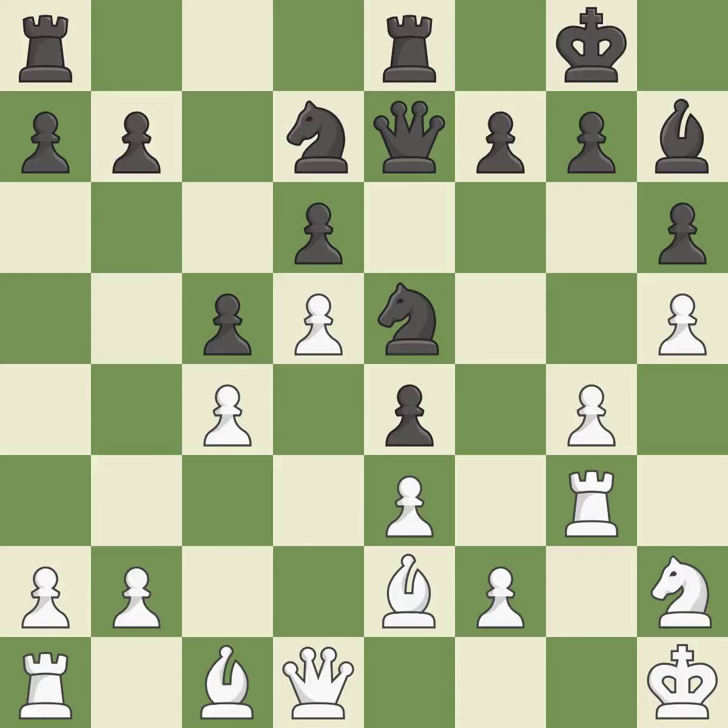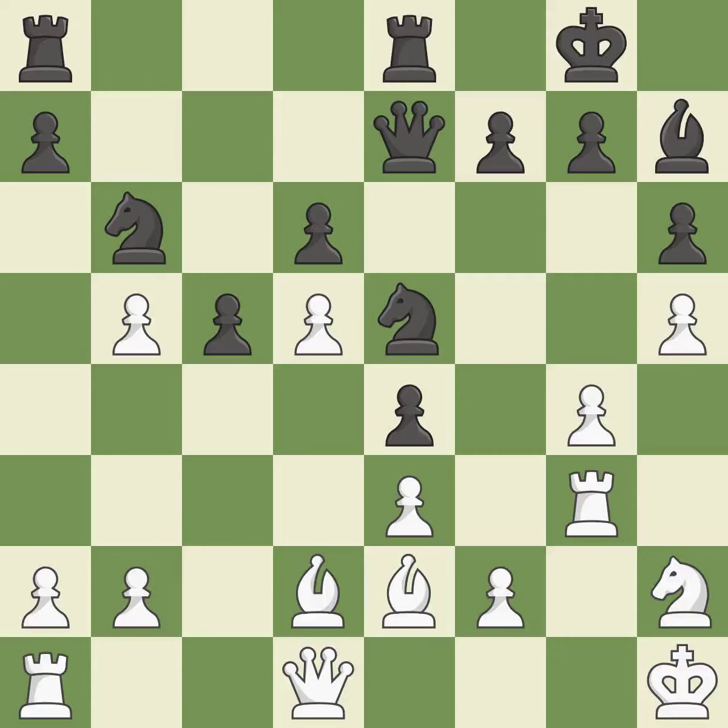Now that the rooks can see one another, they can defend one another — good. By doing this, a bishop moves out of its beginning square and into the action — good. Perfectly on point — ideal. This enables the adversary to capture an outpost using a knight — incorrect. This takes an outpost, an active square where the knight cannot be kicked out by a pawn.